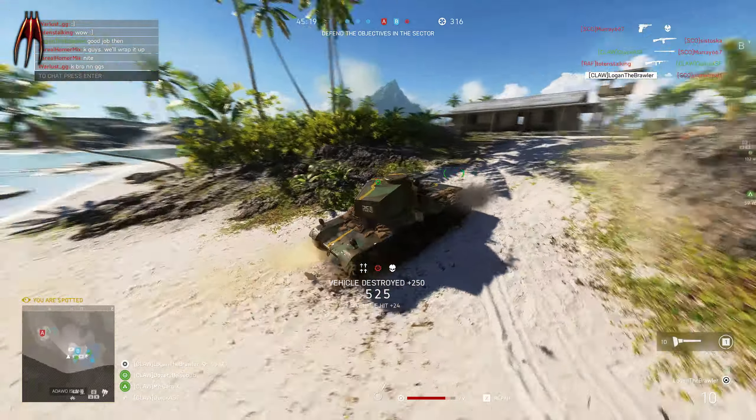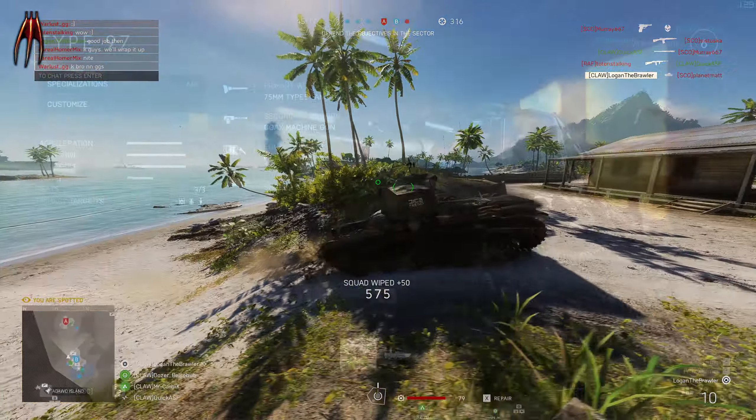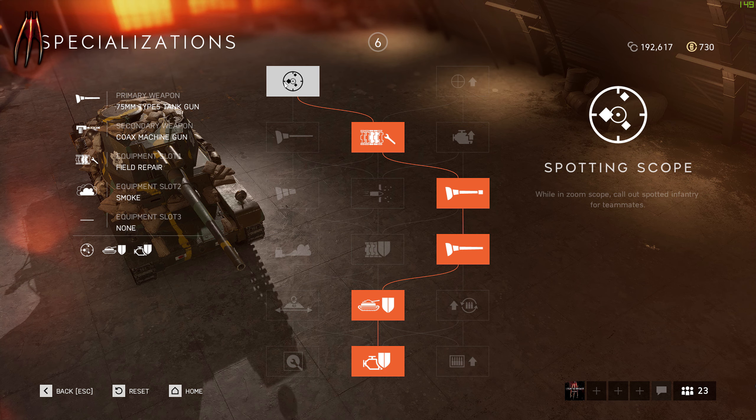have no chance taking me out because of the specs I have on my tank. Let's take a look at the specializations starting at the top here — spotting scope, which allows you with ease to spot enemies if you zoom